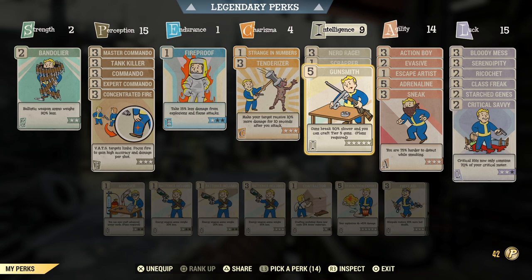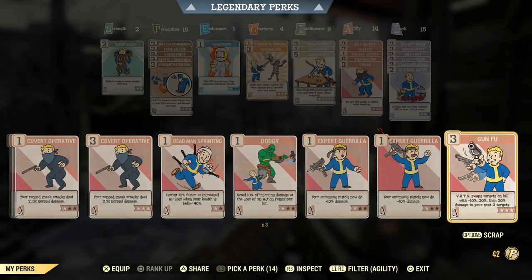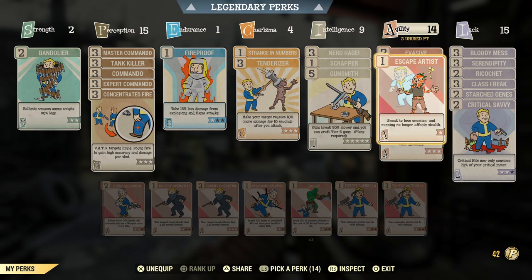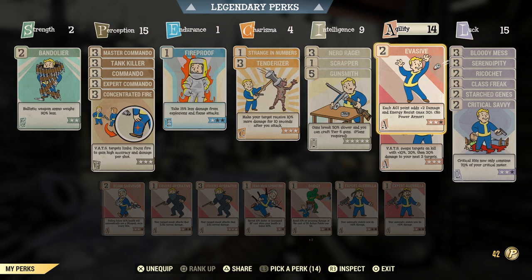Agility is one of the most important special stats — I've got it at 14. I've got Action Boy in there; I'm debating whether I actually need it, but it's a perk I've had since Fallout 76 first came out. You could swap it for Gunfu, which I really like in daily ops. With unyielding armor our special stats are so high that AP regenerates like crazy, especially in Nerd Rage.